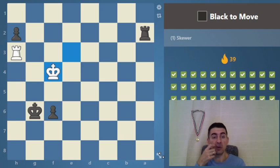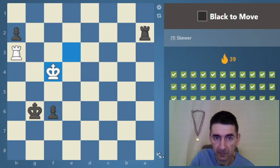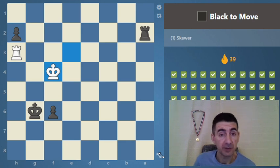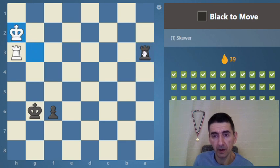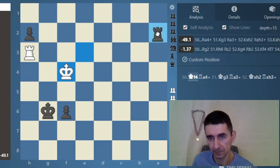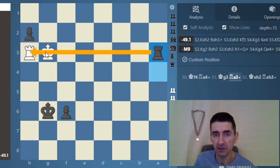It's not yet a skewer position because they are not on the same file, rank, or diagonal. Maybe we can force them there. The skewer doesn't always win a piece or give checkmate — sometimes it can be a tool to remove an important piece and win with something else. Here it comes: a check, and remove. Then the pawn endgame would win — with this skewer we are forcing a winning pawn endgame.